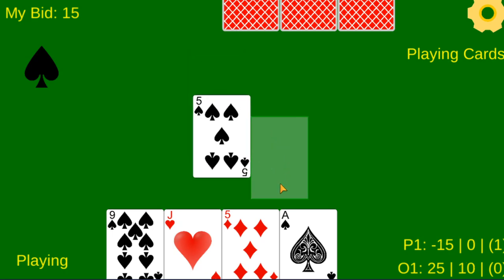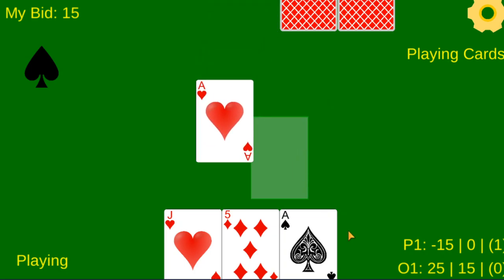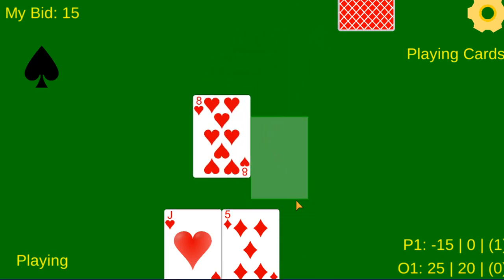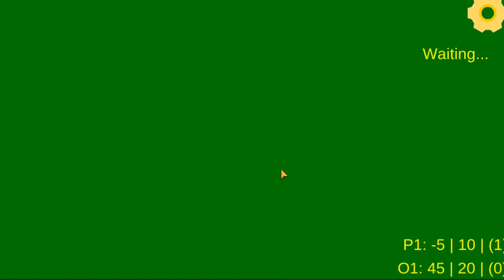He played a 10 of spades, taking that. He has 10 points because he played the highest ranking card, plus 5 for winning the trick and another 5-point bonus. For black trump, the 5 of the suit is the highest ranking card. I have to follow suit whenever possible, but my opponent had the 5 of trump so they were able to take it. The ace of hearts beats everything no matter what.